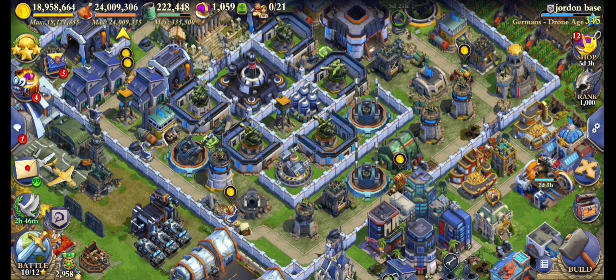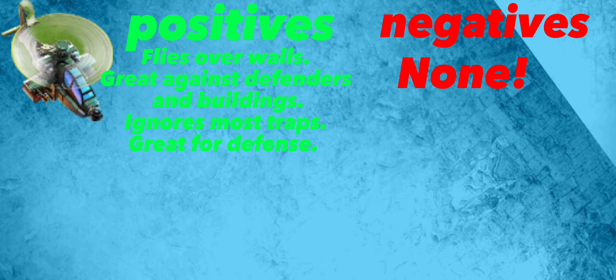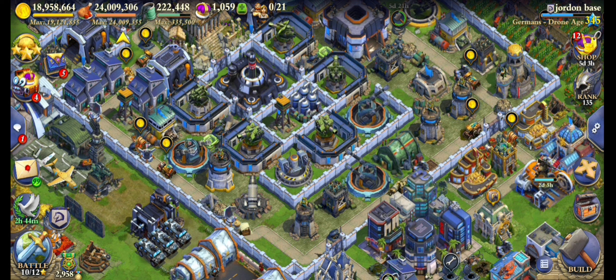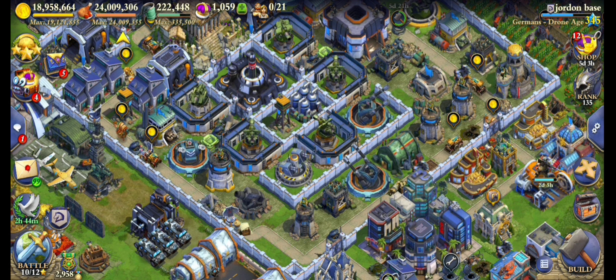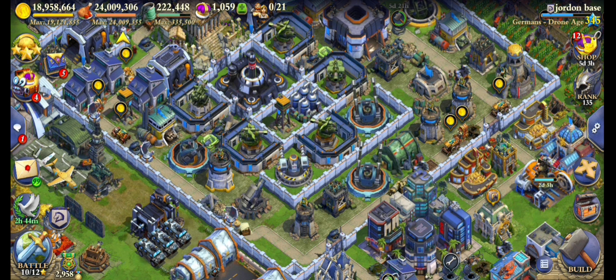Number 1: the Helicopter. It is super versatile and I can't think of a weakness for it. If you need to deal with defenders, it has its machine gun. If you need to deal with buildings, it has its normal attack. This thing is overall a very good unit, so that is my number one spot. What do you guys think of my ranking — do you agree or disagree? Let me know in the comments. I hope you enjoyed the video and have a great day, bye!